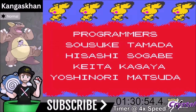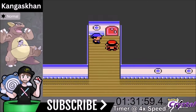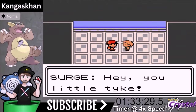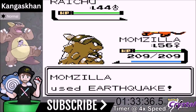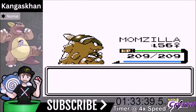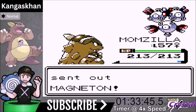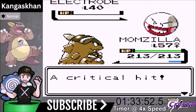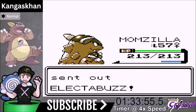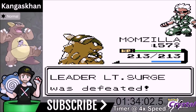With the Elite Four defeated, we take the SS Aqua to Kanto. First is Lieutenant Surge — the Electric Gym leader. We have Earthquake, which is super effective against all his Pokemon. Raichu — one-shot. Electrode — one-shot. Magneton — one-shot knockout with Earthquake. Second Electrode — knocked out. His final Pokemon Electabuzz — one-shot. Very easy, very quick win over Lt. Surge.